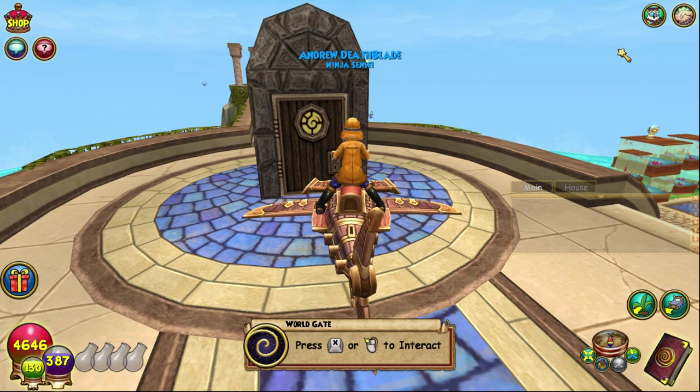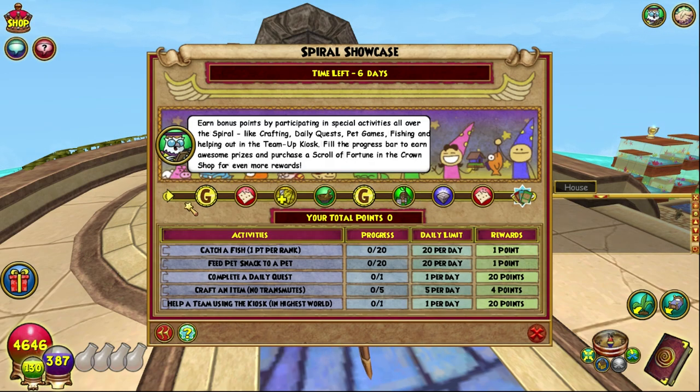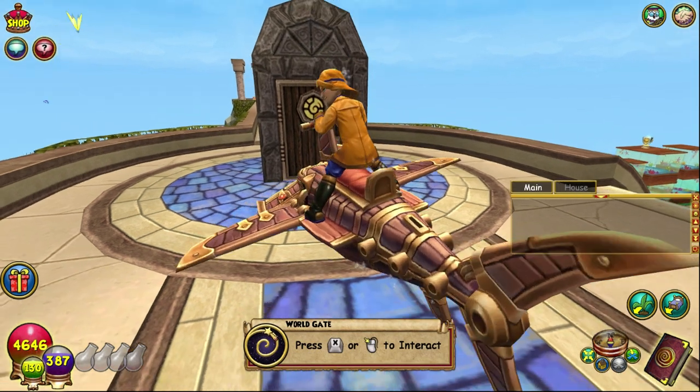Hello and welcome back to The Craft Box, my name is Brent. Today we are looking at the best ways to get event points in the spiral showcase. I have zero points — the event has just started.